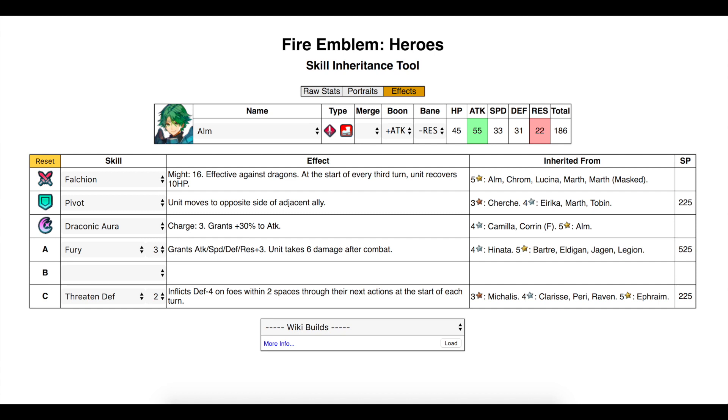So we have Alm up on the screen. He has a plus attack, minus resistance build. We want to use skills that will complement the Falchion, so we're going to use Pivot which will allow Alm to move freely across the field and get massive damage done. We'll keep Draconic Aura on and add Fury 3, which we're able to get from Hinata. At the moment I didn't have a B skill — I was unable to get Swordbreaker — so we'll leave that empty.